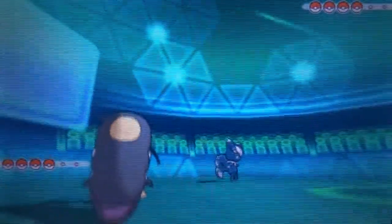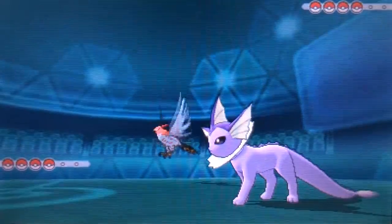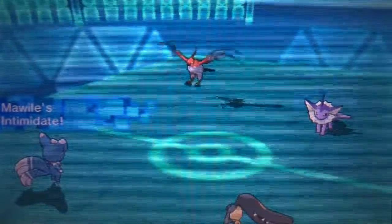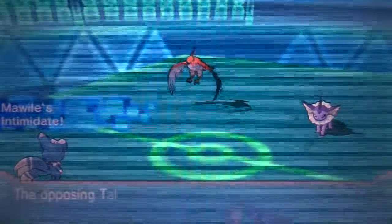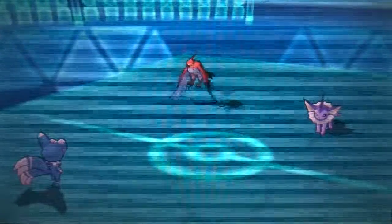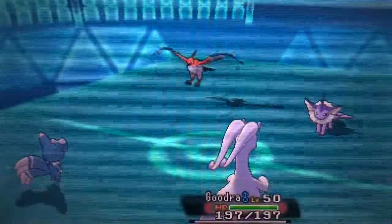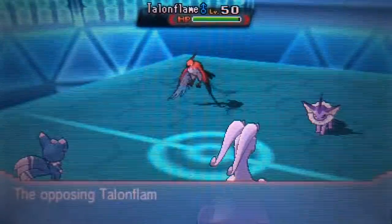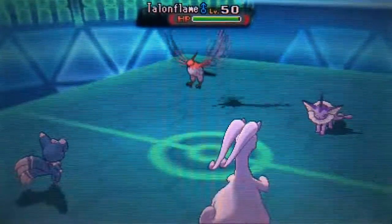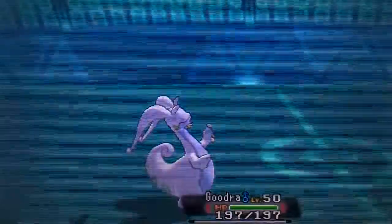I decided to lead Meowstic and Mawile since I assumed he was gonna lead Breloom. I thought there's not much he can do - he can't status me with this lead, I just go straight for Misty Terrain. But then I see the Talonflame and I'm like okay, that's kind of troublesome since it's gonna have priority Brave Bird. So I switch out to the Goodra, because it's the only thing I could potentially take it with. I had to go for a Fake Out here - I couldn't risk a Brave Bird knocking me out. He ends up going for Scald, and luckily he didn't get the burn.